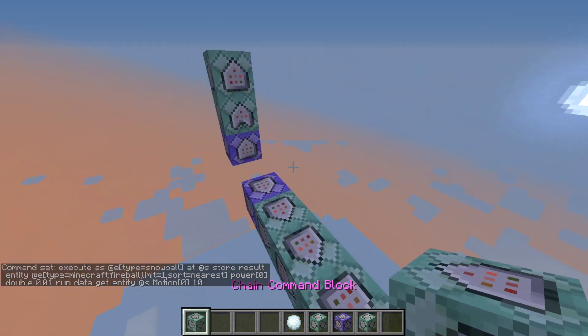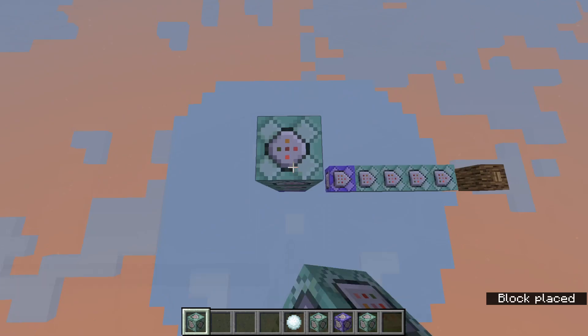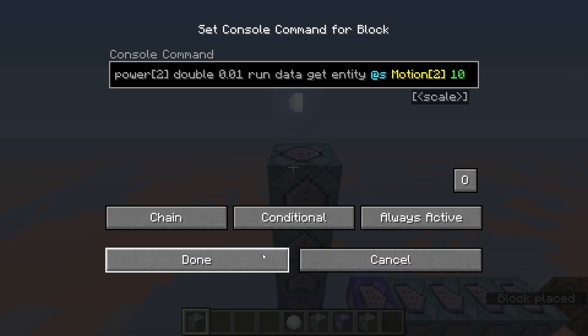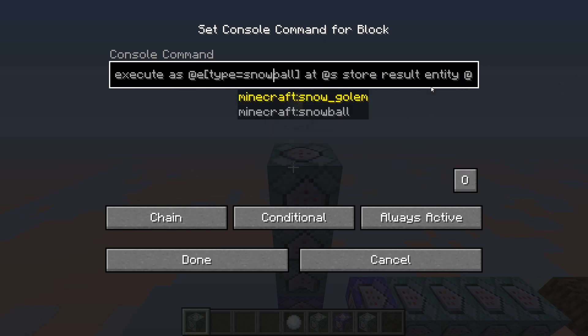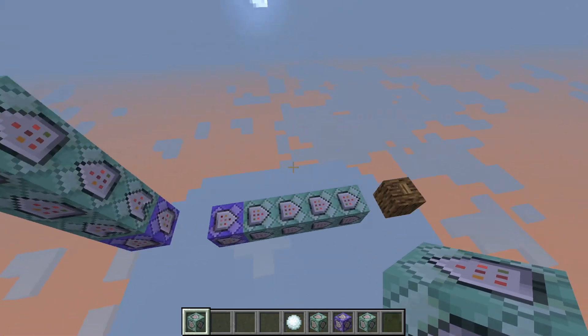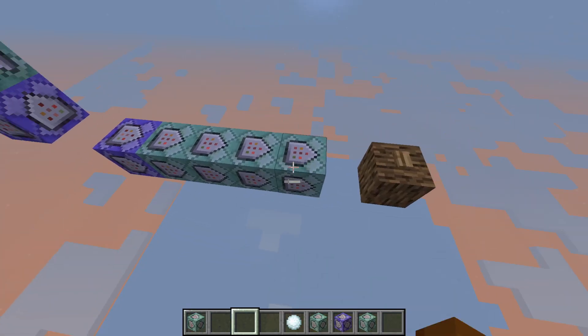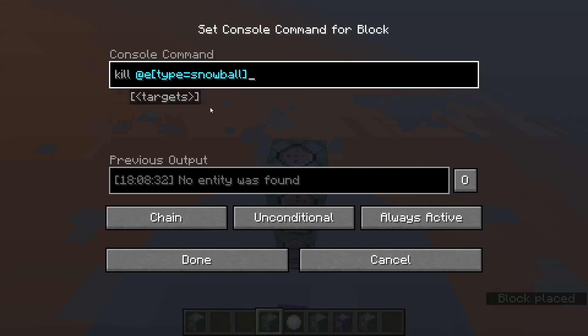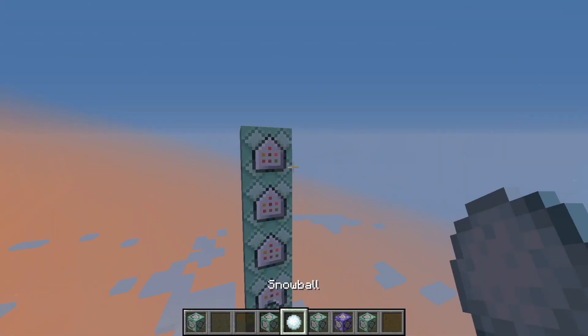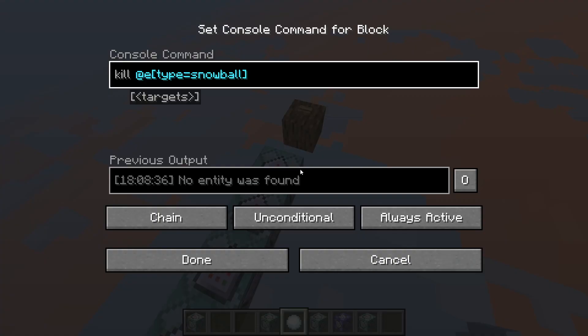I'm gonna place the next command block on here, again making sure it is conditional. This has the motion of two — these are copying the X, Y, and Z values of the snowball into your fireball. Without this it will not work. You need to make sure that you have all of these. And then finally, we're gonna kill the snowball — this just makes sure that the snowball isn't spawning a bunch. Let's see what happens if we don't do this.